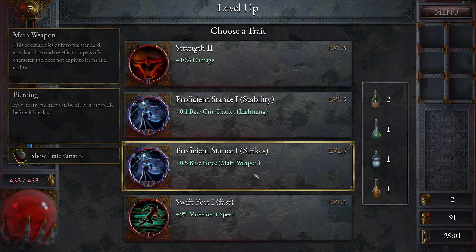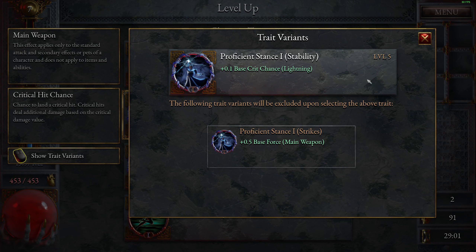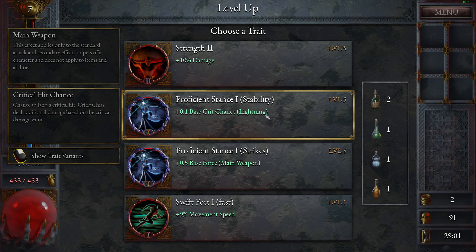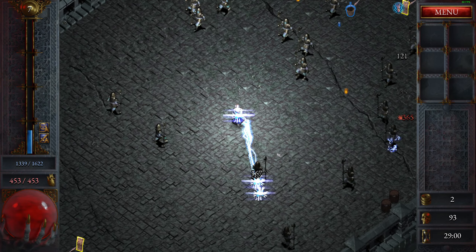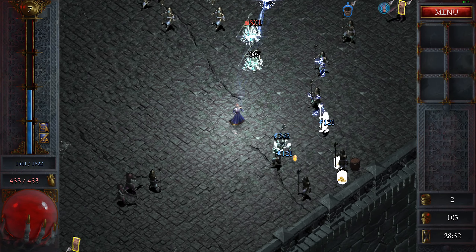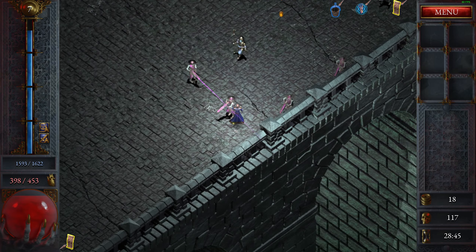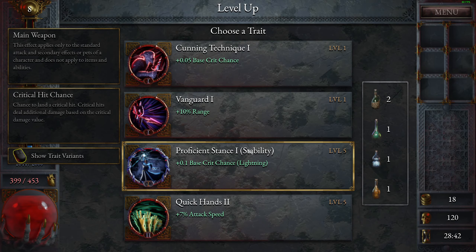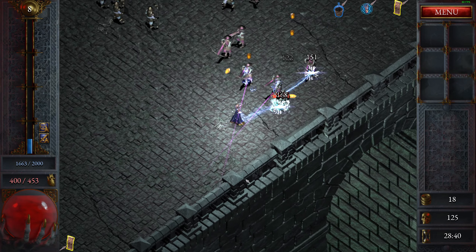Base force. Crit chance on lightning. 0.1 base crit chance, or just straight up damage up — I think I'd rather get the 10%. Here's some archers. The crit is like 500. I think the lightning has a higher chance of critting. So if we go quick hands, that should up our attack speed by a bit.